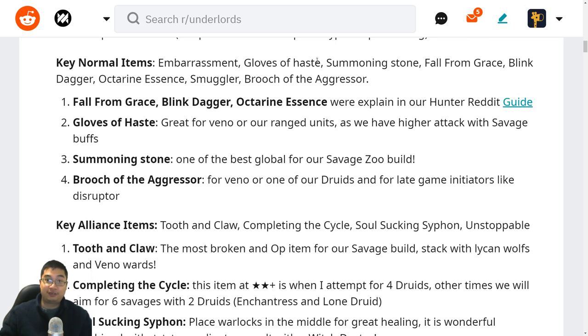Let's look at the items we can pick. These can include Embarrassment, Gloss of Hist, Summoning Storm, Fall from Grace, Blink Dagger, Octane Essence, Smuggler, and Brush of Aggressor. Those three items are explained in the Hunter's Guide, so check that out. For Gloss of Hist, since Venom is a ranged unit, increased attack speed increases mana gain — with Savage buffs that means more buffed damage dished out to enemies.